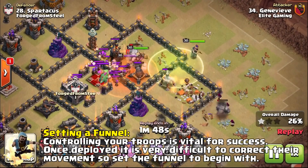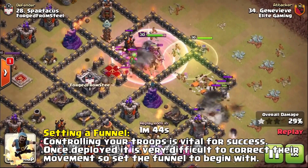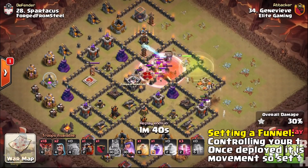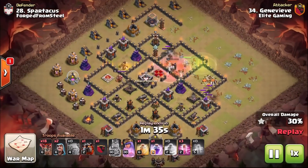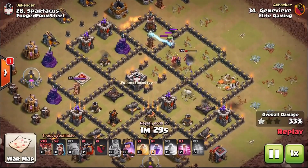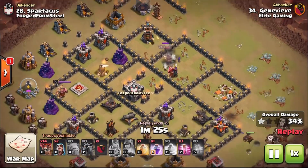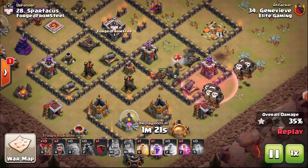You can clearly see what is going down here — we're taking out the enemy clan castle and the enemy heroes. They provide a little bit of unpredictability in your raid and can really wreck your Lava Loon depending on what's in there. If the enemy Queen does stay up — she doesn't in this attack — you will see that there are ways and means of dealing with it. A section of the base and defenses have been taken down here and we can then control the attack.